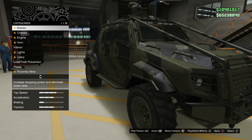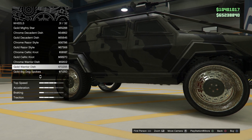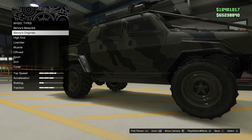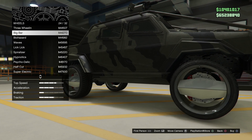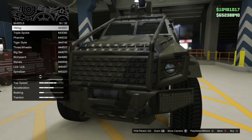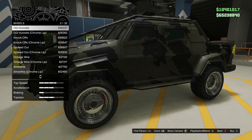Another vehicle that gets some secret customization in the Arena Workshop is the Insurgent Pickup Custom. This is one of the few normalized vehicles that can actually get Benny's wheels. It does look a little bit ridiculous to see this armored Insurgent SUV with Benny-style rims, but it is a unique look. So if you wanted to create something like that for yourself, you totally can by bringing your Insurgent Pickup Custom inside of the Arena Workshop.